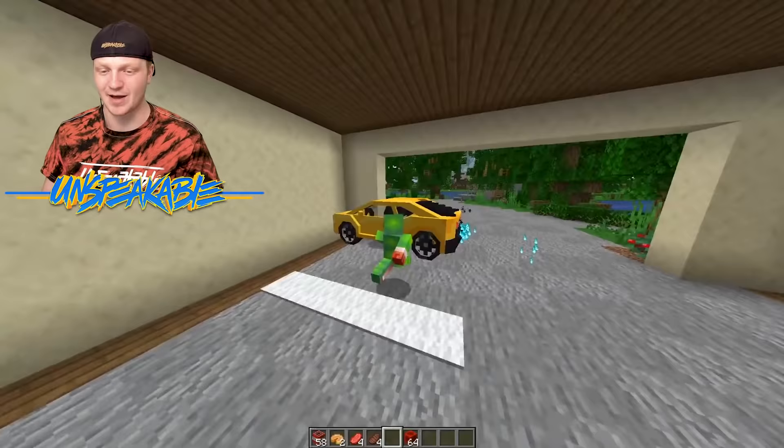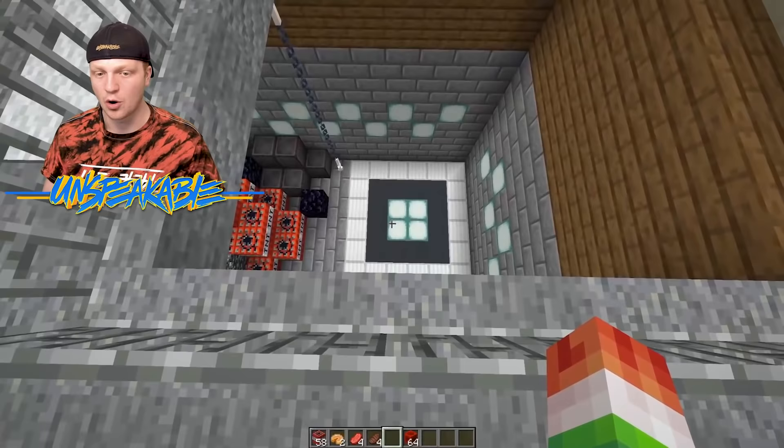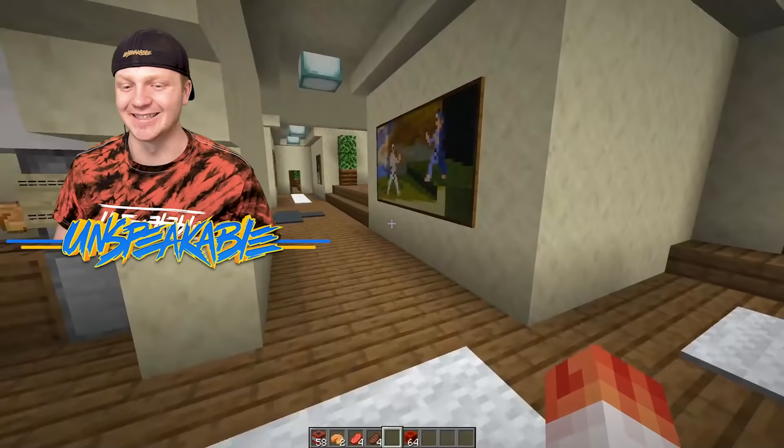Into the parking spot — I kind of crashed into the wall, but it's all right. What do we got down here? Crazy — look at this, there's a whole other garage down here with another car. This is absolutely insane, guys. Let's go up.